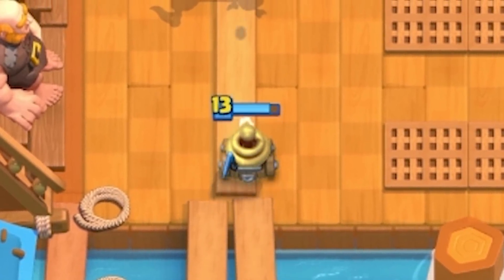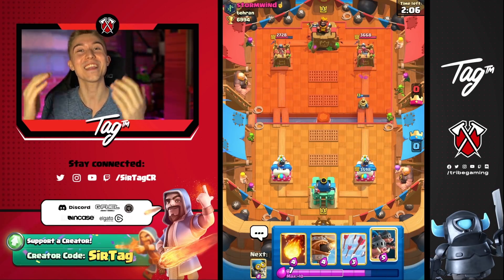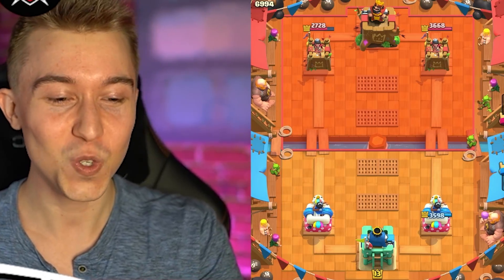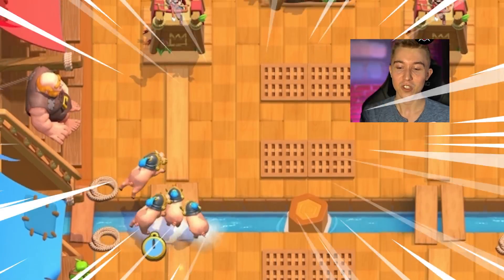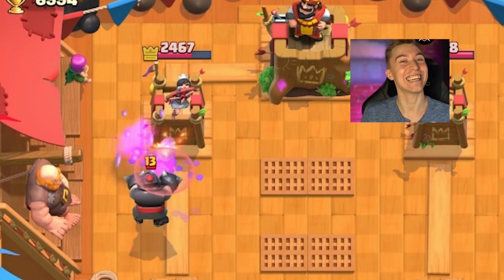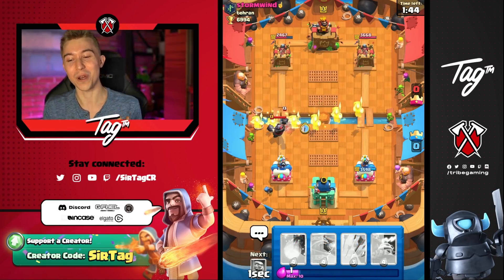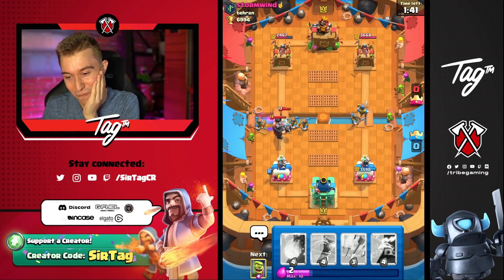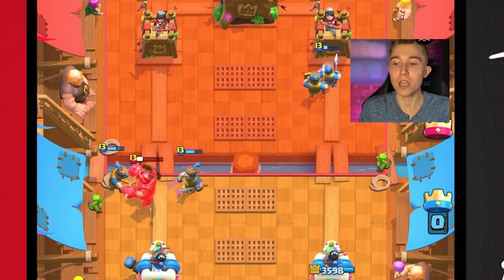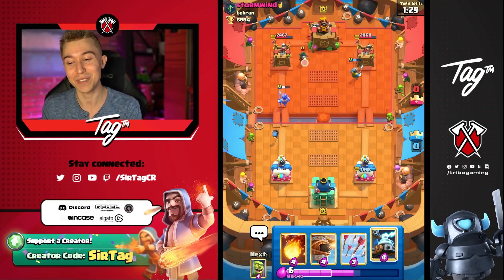We've got Goblin Cage on the right, which isn't going to force out any Elixir at all. I'd like to think that our opponent would be intimidated by that Gary the Goblin coming at him full force - if you see Shrek running at you, you'd probably run the other way. I would like to Fireball if they go for a Mother Witch, but it looks like this is going to be a hard battle. This man's got Rail Ghost and he's going to have Mega Knight - this is going to be a miserable time.